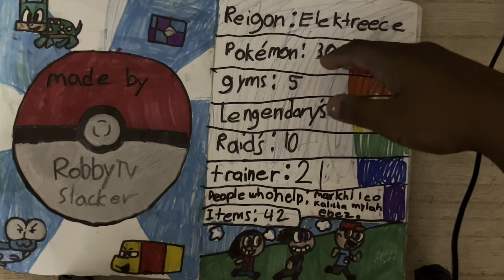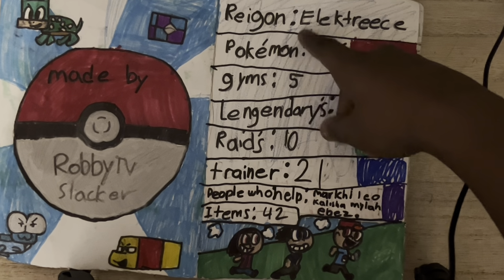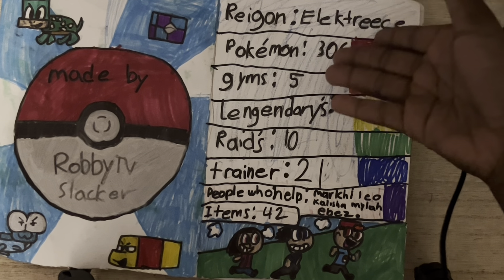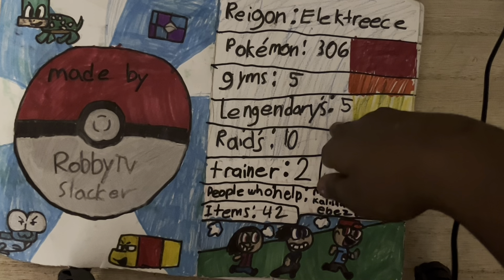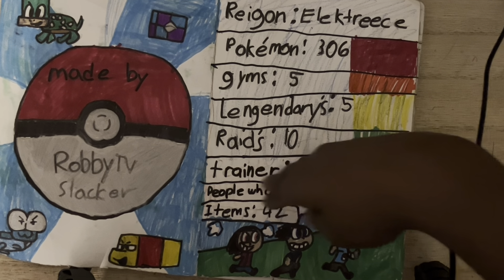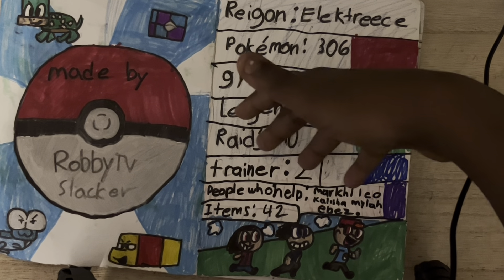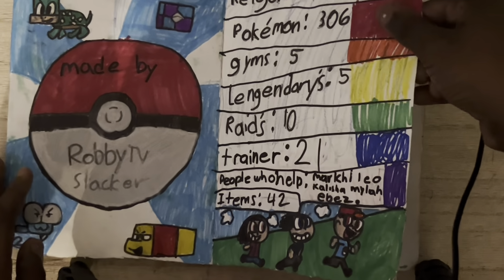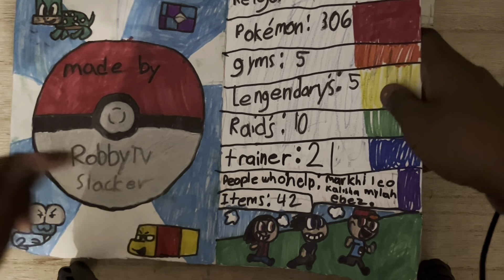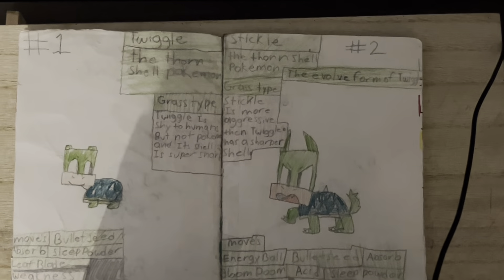All right, so here's the inside — made by RobbieTV Slacker. The region is called Electries. There are about 306 Pokemon, five legendaries, and ten raids, with 21 trainers. The people who helped were Mark, Leo, Kaleesha, and my brother EBS. There are 32 items, and here's a picture of the main trainers, like Ash and Misty.